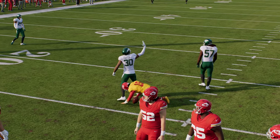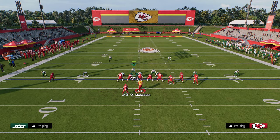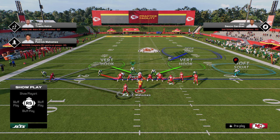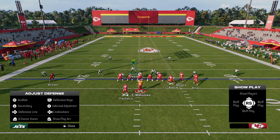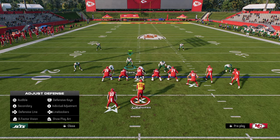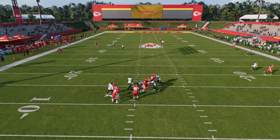A more advanced technique: let's say we're doing a scissor adjustment on the left side and running a different coverage on the right. The left side will struggle, especially if we shade outside. So I man my user up on the slot — the slot can run a crossing route or a streak — and the main threat I need to worry about is a double post. If they run that, I switch onto the deep half and still have the slot manned up.